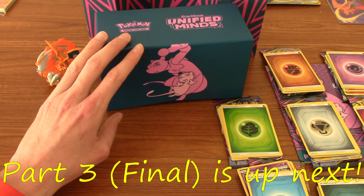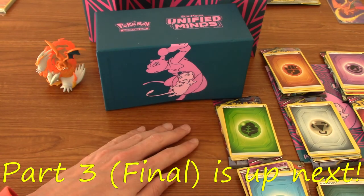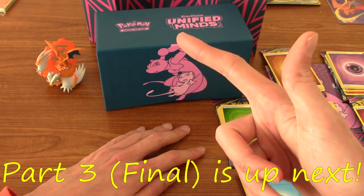Next up is another Elite Trainer Box — possibly Celestial Storm. And then we'll end on Hidden Fates, which is that set where every card is at least a holo. I'm keeping that till the end because I want it to end on a really big high.